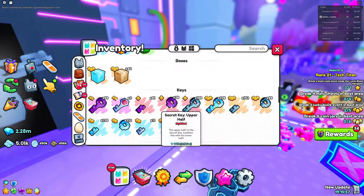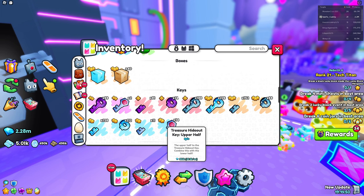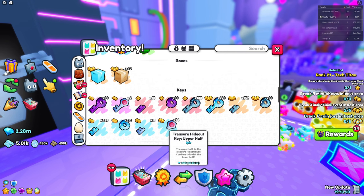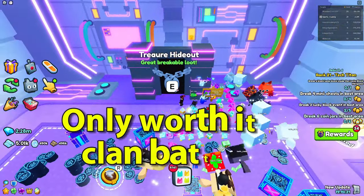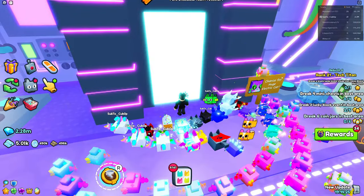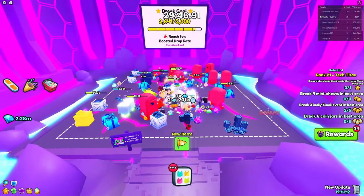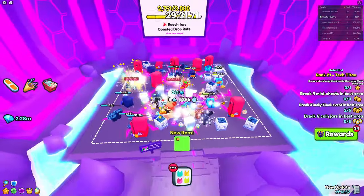Last but not least we have the treasure hideout key, which at one point used to be the most expensive key at around 20 million, and now ironically it is the cheapest key. It actually dropped to around 20k, which is crazy. I definitely do not recommend going for this because the chances have been nerfed. Inside it's pretty much like a lucky block mini game and chest rush mini game combined — I covered this in a previous video.